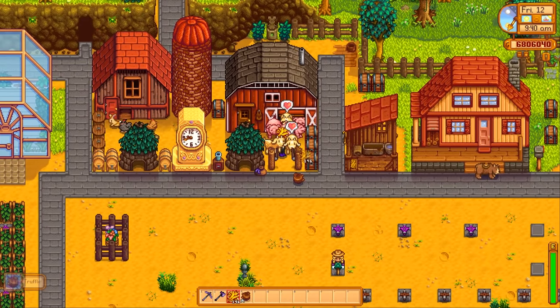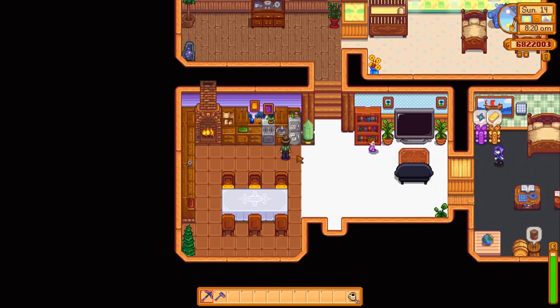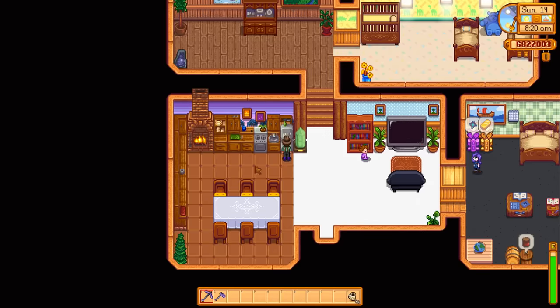Hold a piece of hay while petting animals to prevent the relationship pop-up. Do not store legendary fish in the fridge — they might end up cooked.